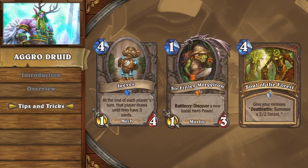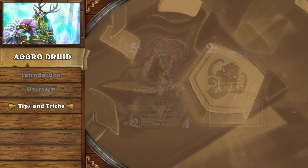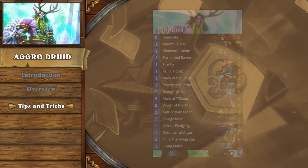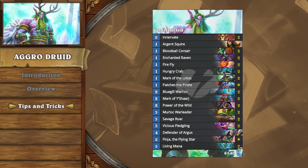In the wild iteration of this deck, access to Jeeves, Sir Finley Mrrgglton, and Soul of the Forest give the deck incredible sustain potential, allowing victories to be assembled very late into the game. In standard, with the exception of Fandral of the Flying Star and Mark of Y'Shaarj, which are both super conditional, the deck contains no resource generation or cycle. This makes standard token druid a true aggro deck, and the outcome of a game is usually decided by turn 5.